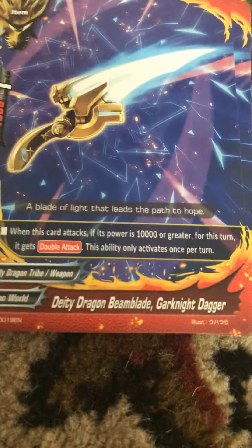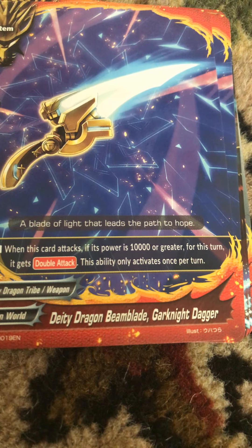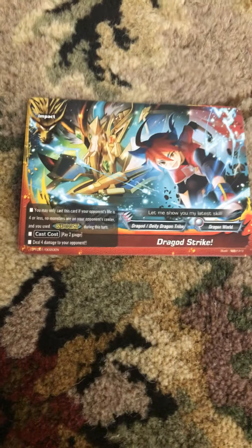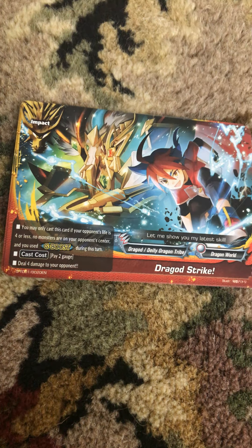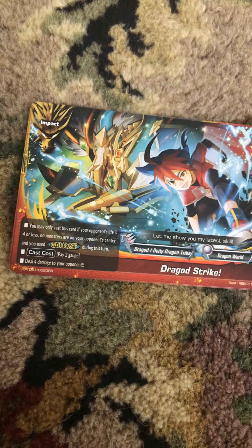And the last item — I just got this deck — Dee Dee Dragon Blade Garnet Dagger. When it attacks, if it's 10,000 or greater, it gains double attack. Once per turn. We have two of those. And the last card is Dragon Strike, the impact card. You can only cast this if your opponent's life points are 4 or less, no monsters are in your opponent's center, and you use G-Boost, which is your buddy's ability. Pay 2 gauge and deal 4 damage. We got 4 Dragon Strikes. And of course the flag is Dragon World.